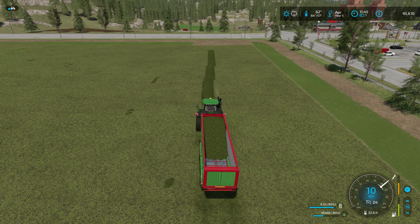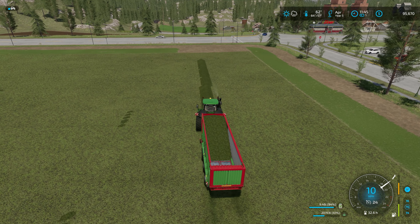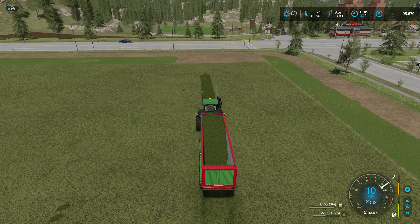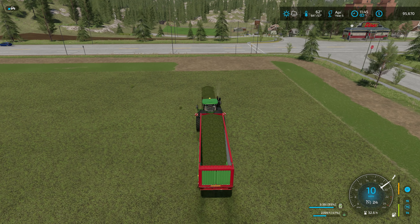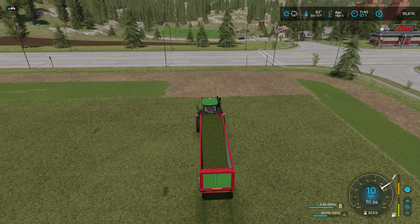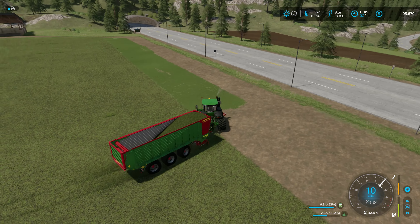The one thing that didn't work for me on Course Play for compacting the grass in the silo bunker - I double-checked and had it set so the worker was supposed to park at the starting position when entering the silo bunker, but Franco didn't cooperate, so I kept having to stop the worker to get in and dump off the grass. Anyways, all the grass is picked up now.